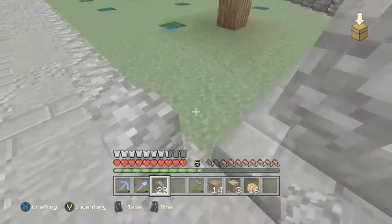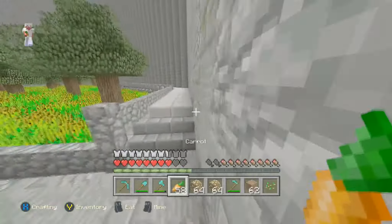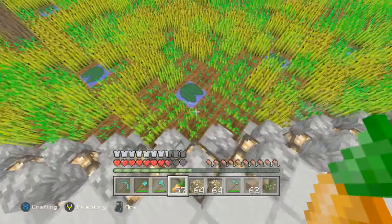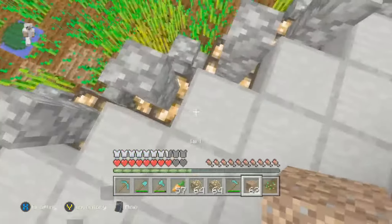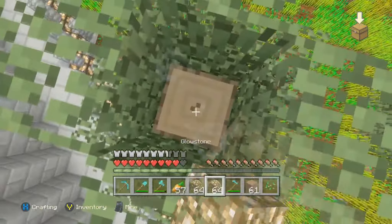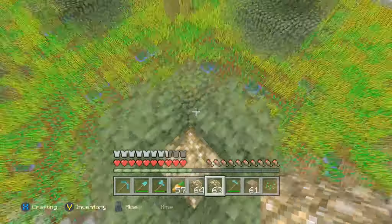Ended up getting everything placed down, and holy crap, there are a lot of slimes. Hopefully that's not too big of a problem. I ended up getting seeds from a chest — maybe 15 stacks of seeds — and I ended up placing them all down. I also placed glowstone under that lily pad, as you can see, so there's more light at night. I'm going to place a piece of glowstone in each tree, so at night it's not so dark.